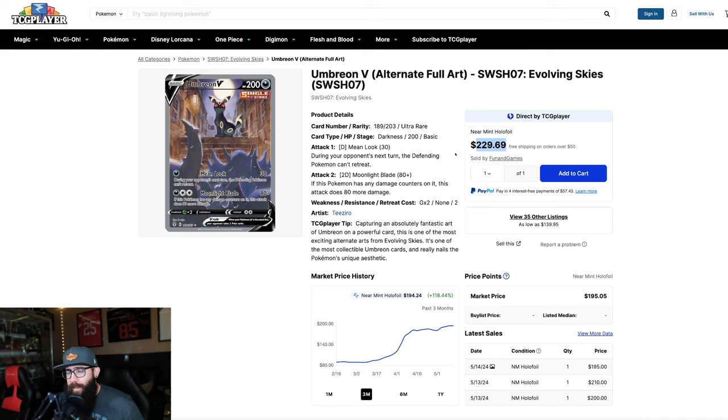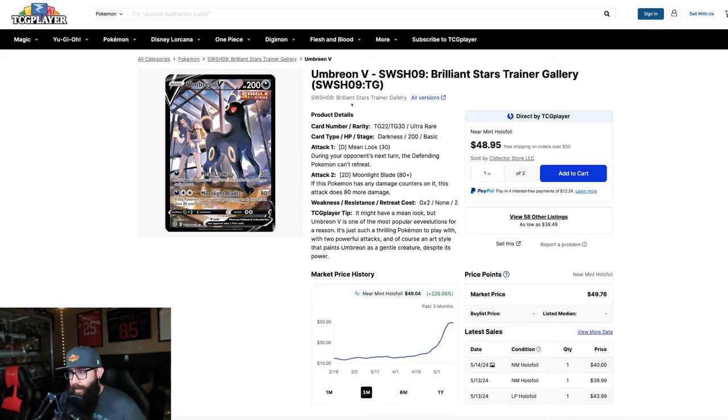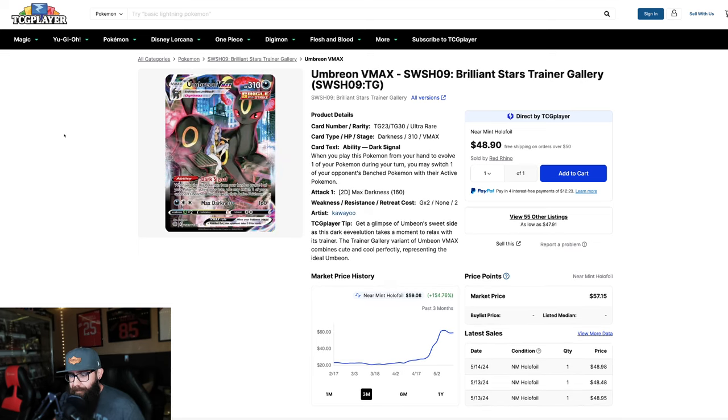I'm not saying that you should necessarily be buying this card at this price, but this is just an alternate. Then there's this Umbreon V from the Brilliant Stars Trainer Gallery. This has been on quite the rip, same thing. But if you're just collecting, there's a lot of room here compared to the Umbreon. Same story with this other Brilliant Stars Trainer Gallery card — I actually like the first one a little more personally, but this one is much more affordable.